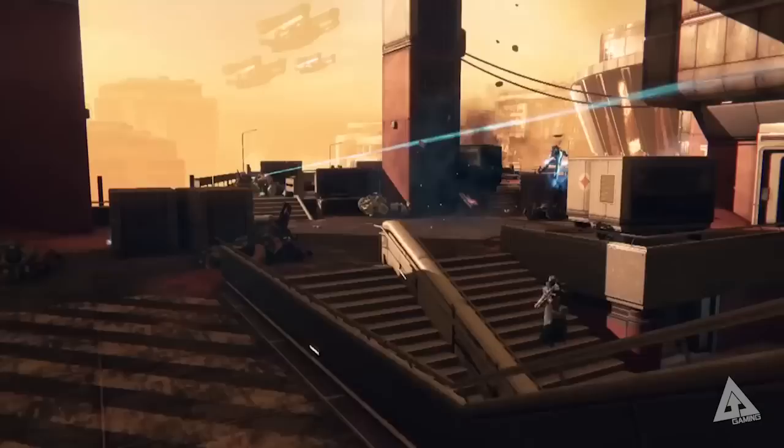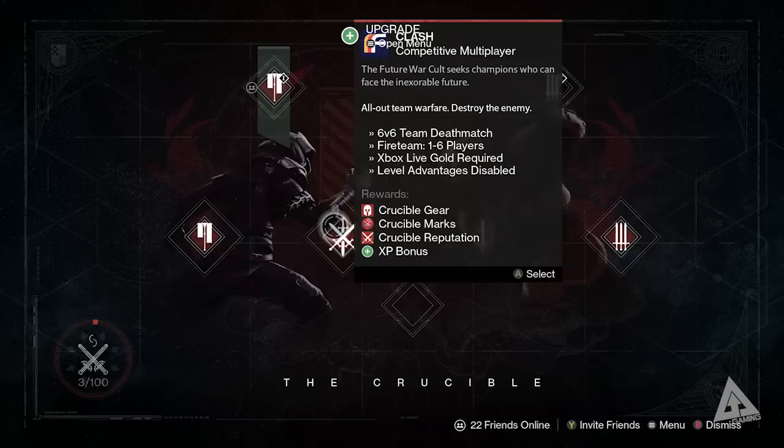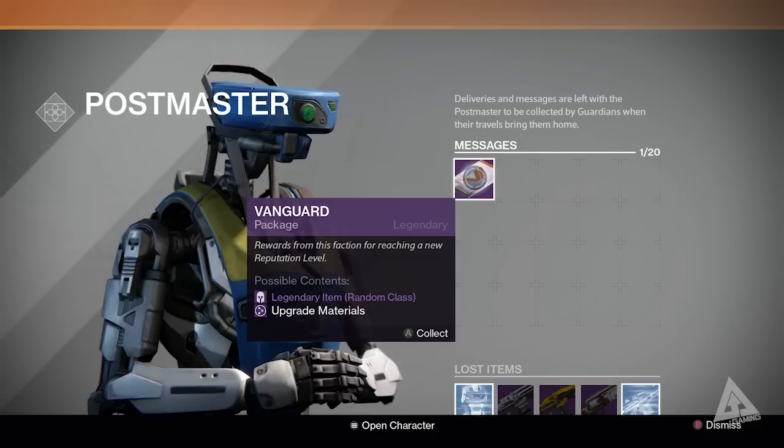Moving on, let's talk Marks — Vanguard and Crucible Marks. You can obtain Vanguard Marks starting at level 18 by completing public events, strikes in the strike playlist, or daily heroic missions. You obtain Crucible Marks by participating in Crucible matches — a win rewards you with three and a loss rewards you with two. For both Vanguard and Crucible Marks you can only earn 100 of each per week. Commendations are earned when you level up the respective factions starting at rank 3 — you receive a package each time you rank up, and on opening it you receive the respective Commendations.